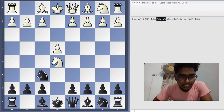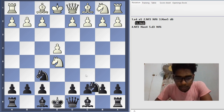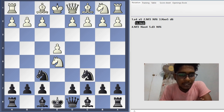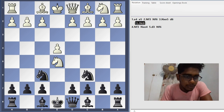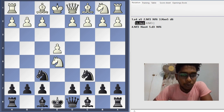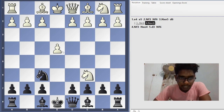Instead of playing d6, we are going to play knight c6. This is one of the most challenging moves - we are directly challenging the knight on e5 by playing knight to c6. White is tempted to capture the knight on c6 because the e5 pawn is hanging. If White plays knight f3, they lose the pawn on e4, so White should take the knight on c6 to protect the e4 pawn.